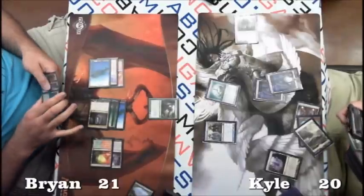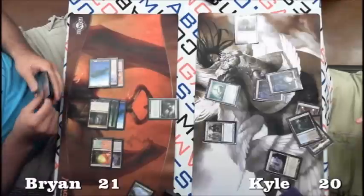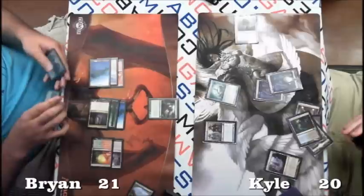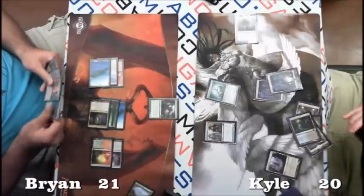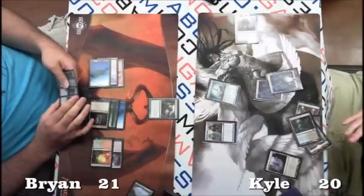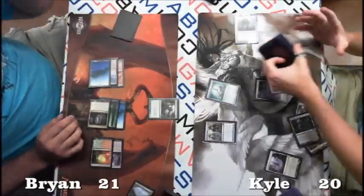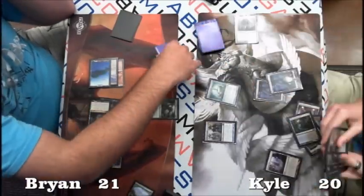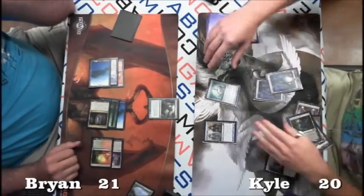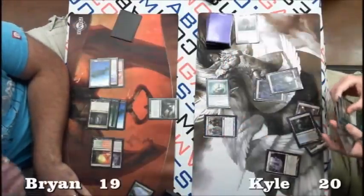If he doesn't fetch Ghost Quarter here, I'm pretty sure he's not even playing Ghost Quarter in his deck. That'd seem like an easy target, especially since the opponent has shown the Inkmoth Nexus and is obviously running Wolf Run. Kyle cracks in with the Solemn Simulacrum — Brian's just happy to take it and goes down to 19.